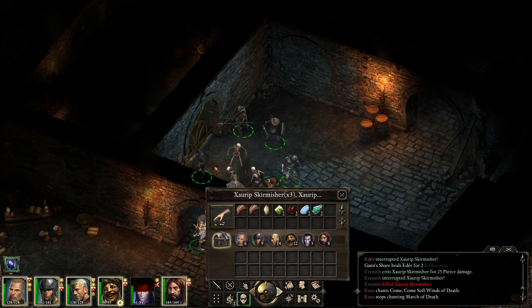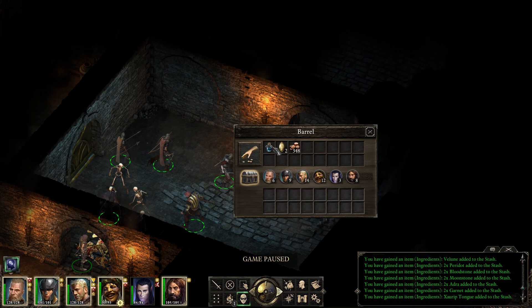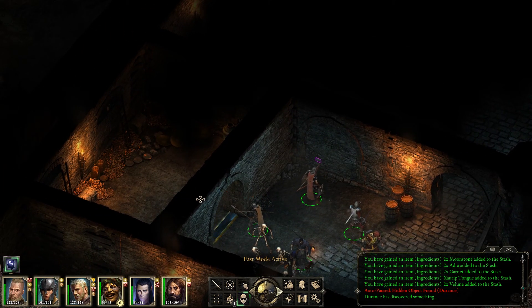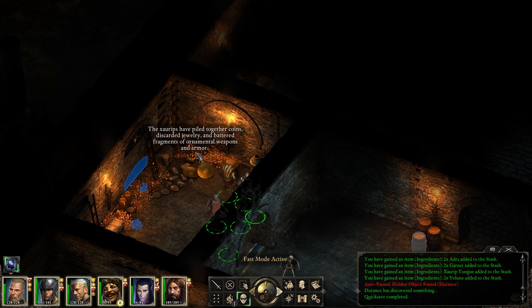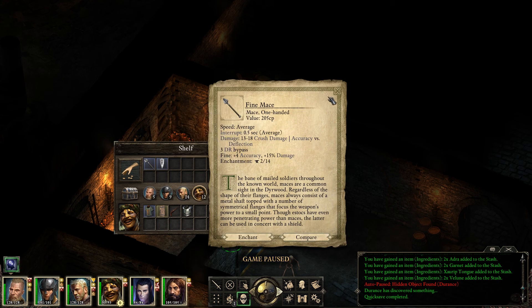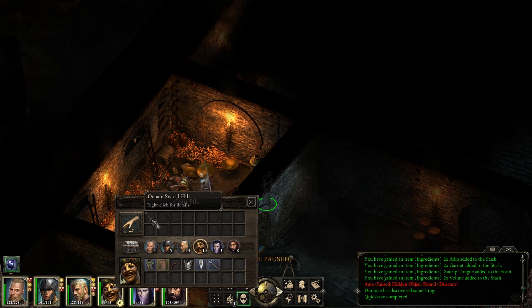Garnets, a whole bunch of other stuff. If we manage to get out of here, we'll be rich. A major regeneration potion and a whole lot more money. The fire shows me something new and something hidden. Quick save. The Saurabs have piled together coins, discarded jewelry, and battered fragments of ornamental weapons and armor. Money, then a fine art shield, and this is a fine mace. Stuff to sell. And down here, more money and the ornate sword hilt. Awesome.